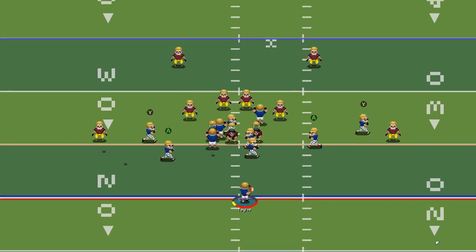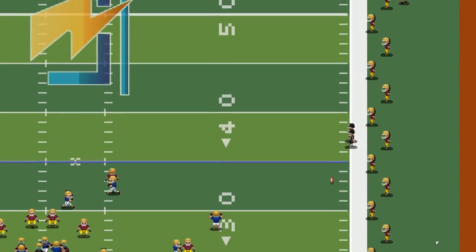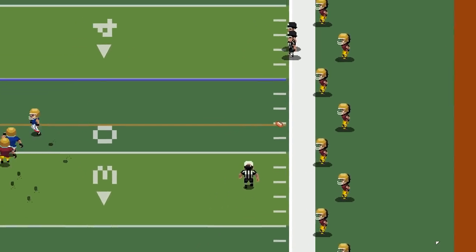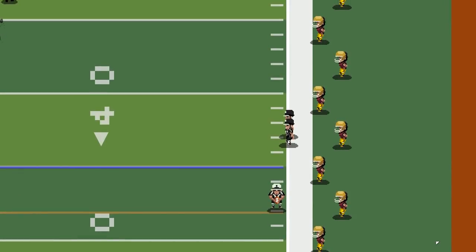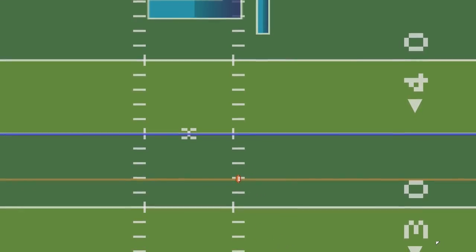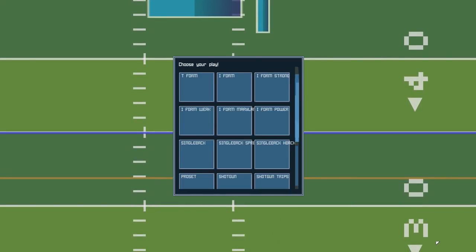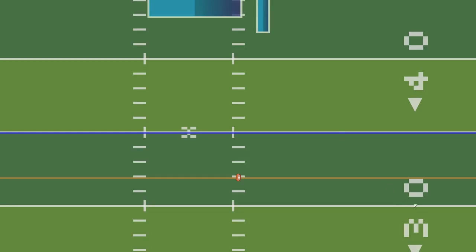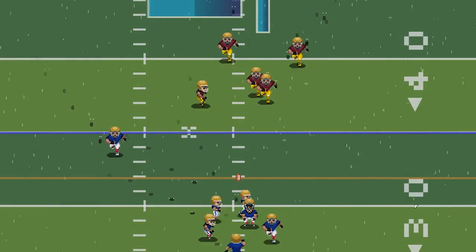You're going to see players run from off the sideline. On an incomplete pass, the referee is actually going to go get the ball and take it back to the line of scrimmage. He did say he was thinking about allowing people to skip this in case you want to get through the game really fast, but the whole thing is about authenticity — that was the one thing he was stressing in his dev diary.